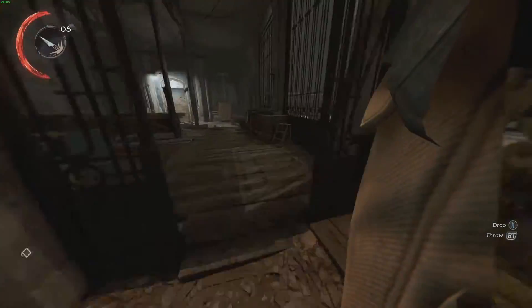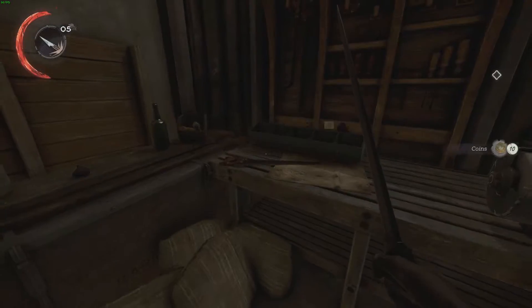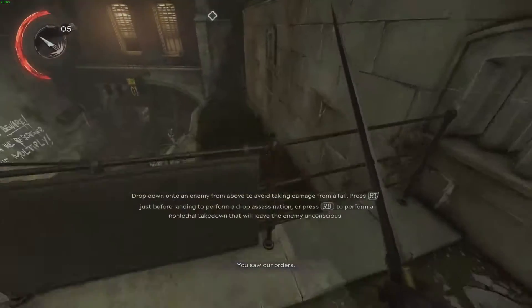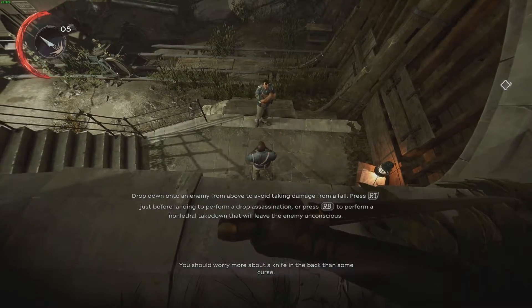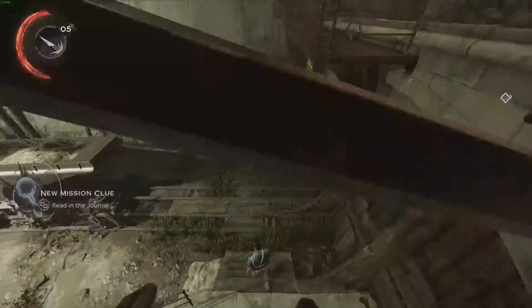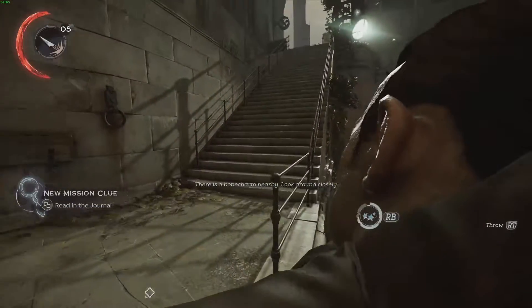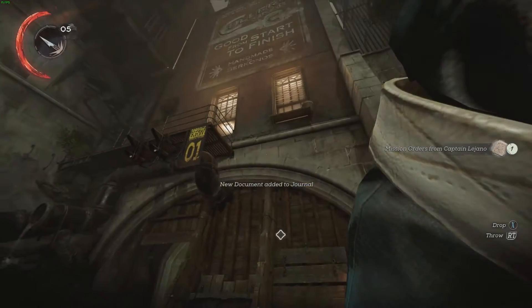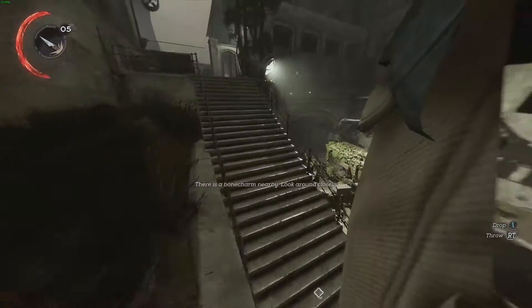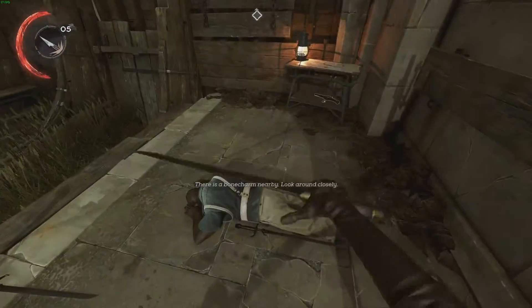Choke this guard out and then drop him somewhere safe. We're going to have to do quite a lot of body hiding in order to avoid the bodies being seen. Smash that and there is another copper wire there just on the left - that brings us up to 20. There are two more guards down here. Wait for them to finish their jibber-jabbering, then drop down and knock the one nearest you out. Try not to knock the furthest one out first because the other one will obviously see you. You can actually put both bodies in this little room where we got the second copper wire.